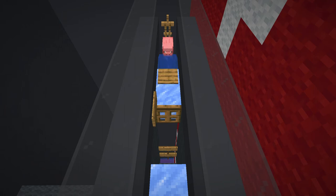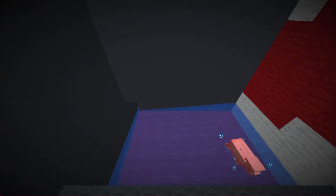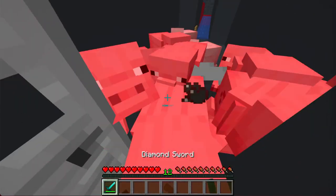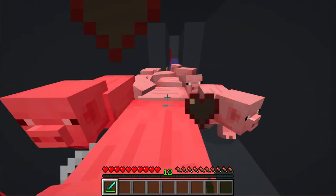After that, it will fall off the edge and will be guided to a compartment at the back. We can access this through an iron door and use our pigs for food, decoration, or whatever else you can think of.